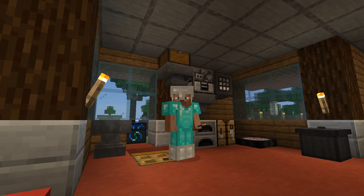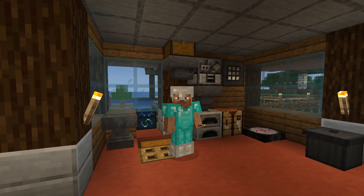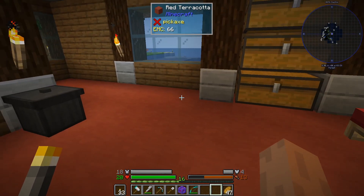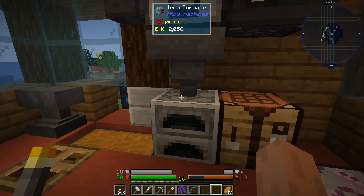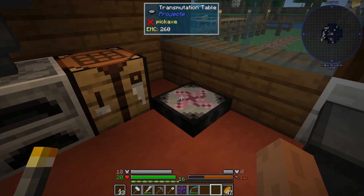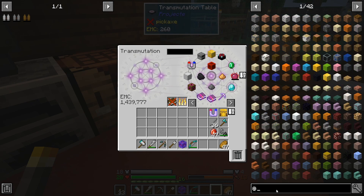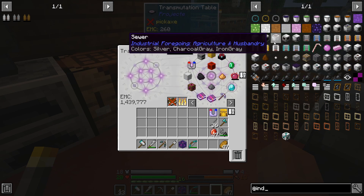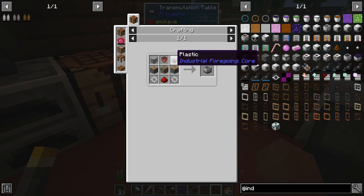Welcome back folks. On this one we're going to take a bit of a sideline. I want to build a farm and improve the EMC generation. There's many ways to do that. One I like is Industrial Foregoing — they've got a plant-gatherer and a plant-sower, which is great. However, these machines aren't EMC-able. They all rely on plastic, which also doesn't have an EMC value.